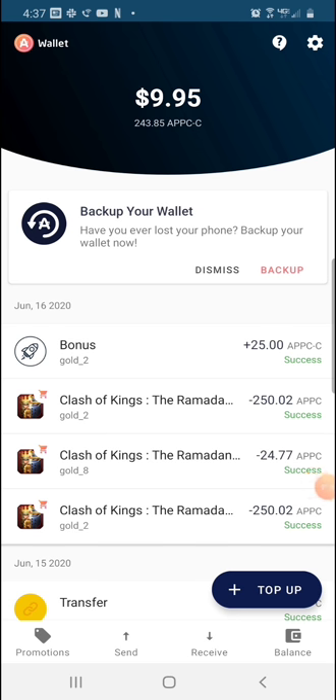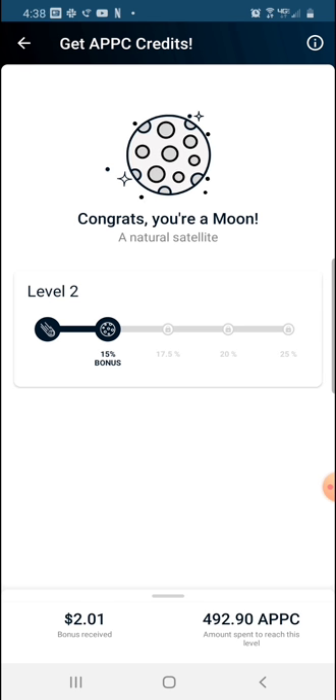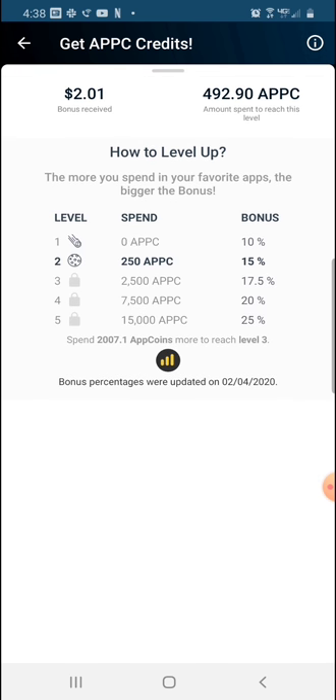Here's my AppCoins wallet. Let's talk about promotions — if I click on 'more' you can see the promotion levels. It starts at 10%, then 15%, 17.5%, 20%, and 25% is the max. You get 10% by default on any pack you buy in COK. There is a chart showing how much money you need to spend to reach each level. Once you reach a level you won't go back to level 1 — that's an advantage over Amazon coins, which always resets you back to 10% after spending. This version maintains your level, which is great.